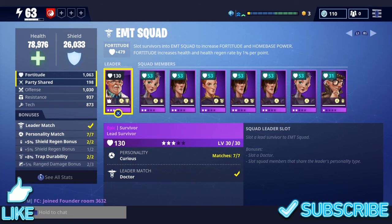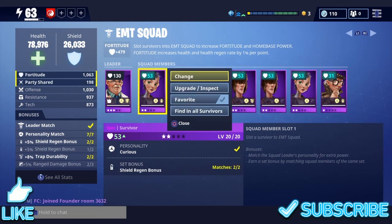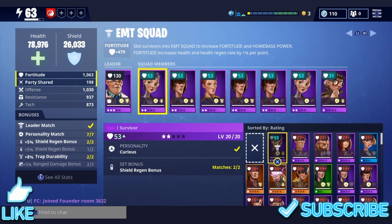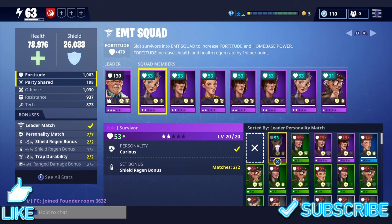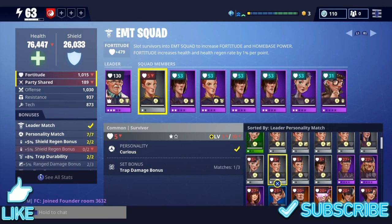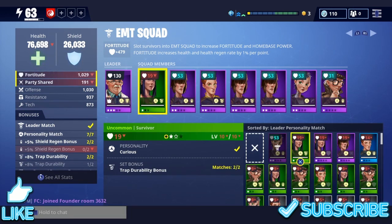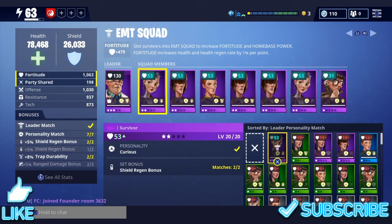It also says slot squad members that share the leader's personality type. The personality of this doctor lead survivor is 'curious,' so what you're going to want to do is make sure all the people in these slots are curious. Click on one of those survivors, and if you're on PS4 and you click L3 — pushing down on the left stick — it will sort by lead personality match. Whatever person you have in your first slot sets the personality, so all the top people in the list will be curious and any of them would be a personality match to the leader.